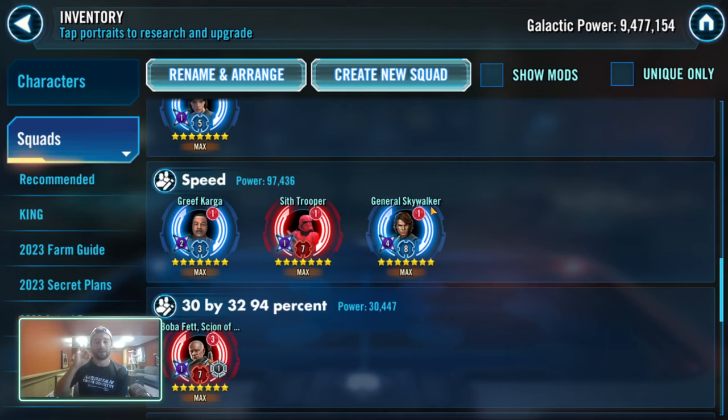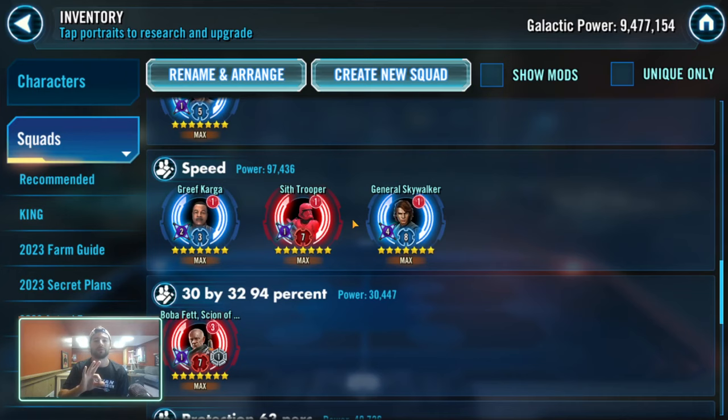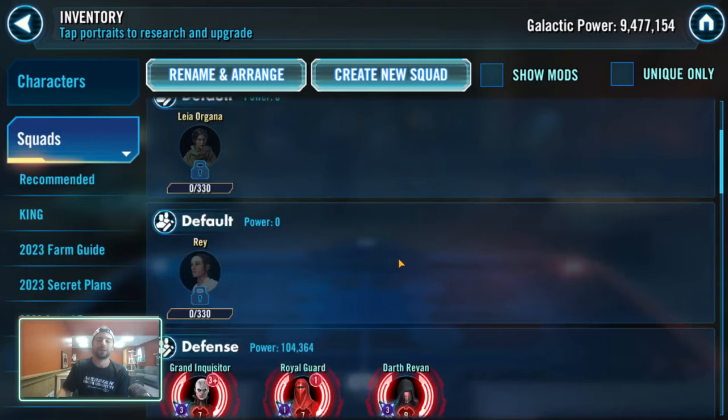Those three — defense, offense, and speed — are the secondary stats with the highest potential relative to their primary. For offense and defense, you could roll that secondary to be 100% of what a primary would be, whereas speed gets you down to about 94%. In my opinion, those three are the most lucrative secondaries to invest in. Remember, it's character-dependent — you're not going to want offense percent on your Royal Guard or on Echo.